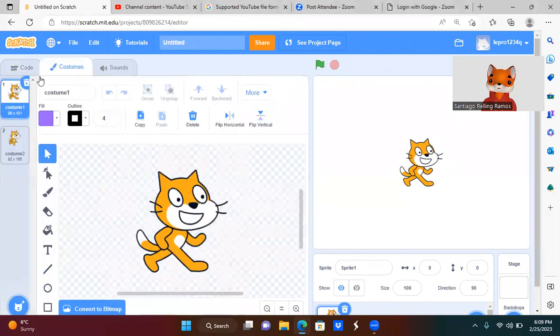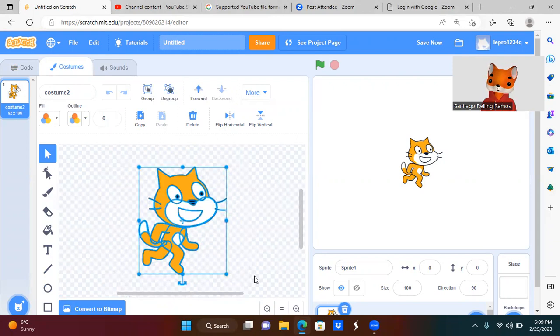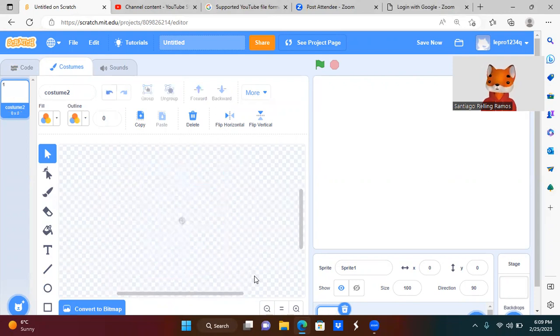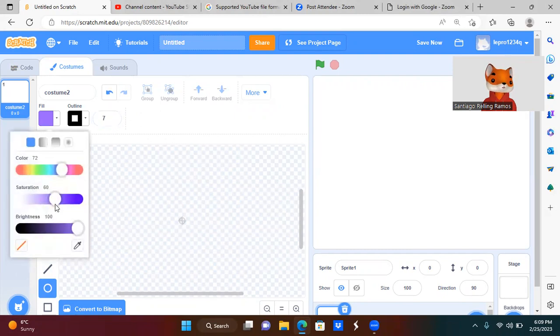Let's go to Costume and delete Costume 1. Now grab the mouse and put it on top of the Scratch cat and press Backspace or Delete. For your character you can make it a line, a square, whatever you want — it's your choice. I'm gonna put my outline to seven so you guys can see, and let's make it white.